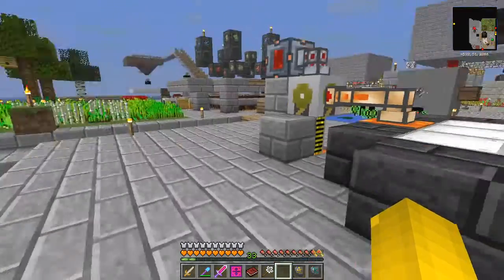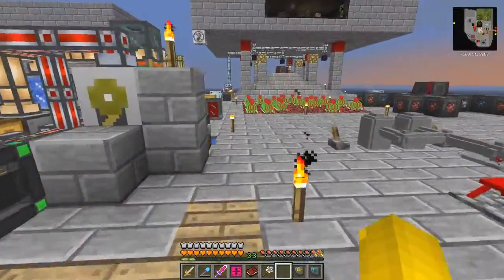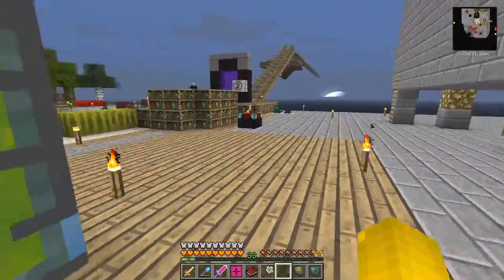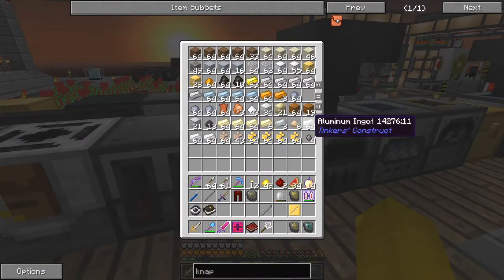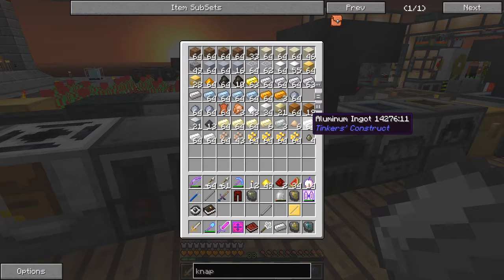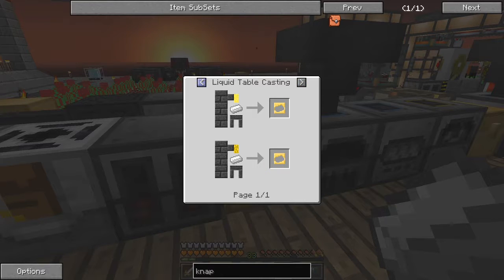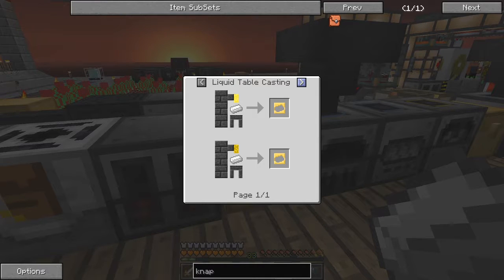We wait for those to smelt down. While we're doing that, let's get the other ingredients - we needed one gold. I should have made a cast for the aluminium as well. I probably could click uses on this and see if we can find a crafting shape for that one. Yes, aluminium and copper gives you aluminium brass, which is used in Tinker's Construct. We can make an aluminium cast - that's what I want to do next.